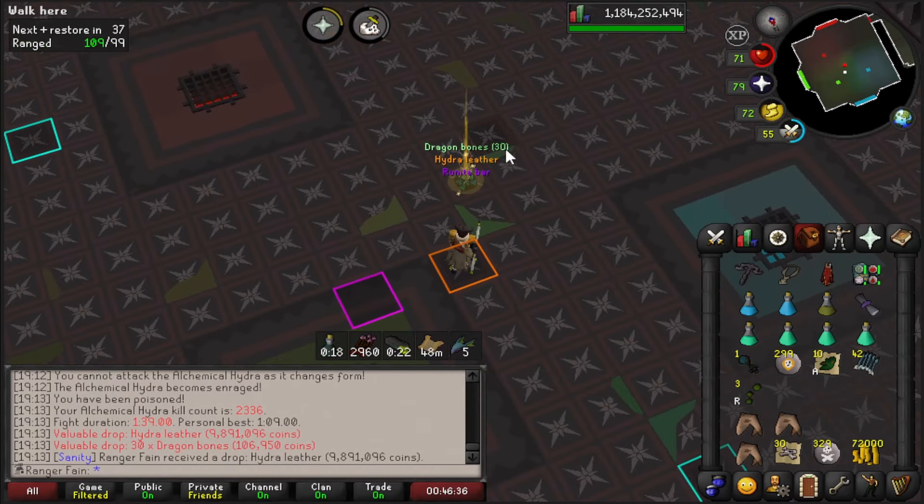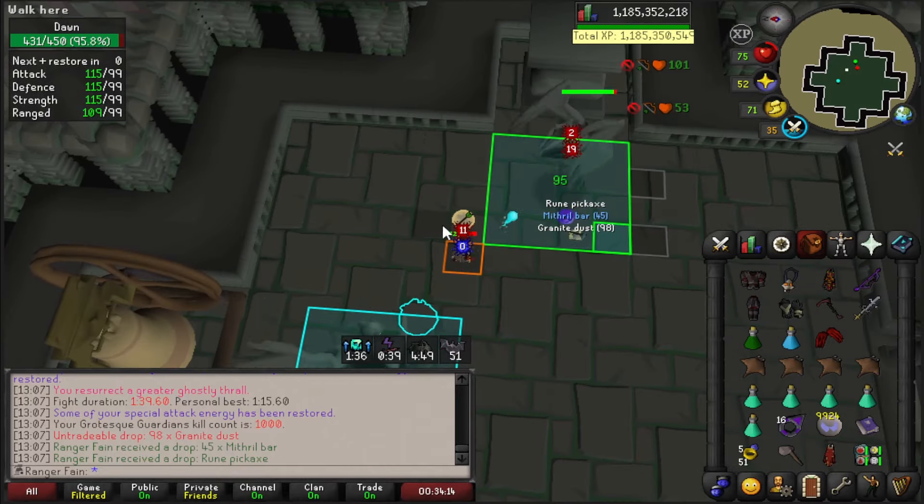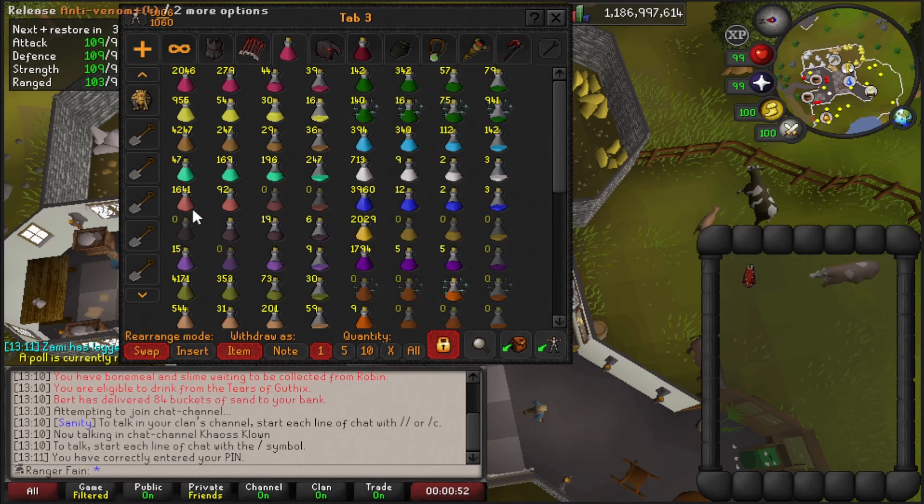I got a Hydra task. 1000 KC at Grotesque Guardians — not bad. Now we've got 2.5k KC at Hydra. We are low on Ranarrs, with 47 at the moment, and running a bit low overall.